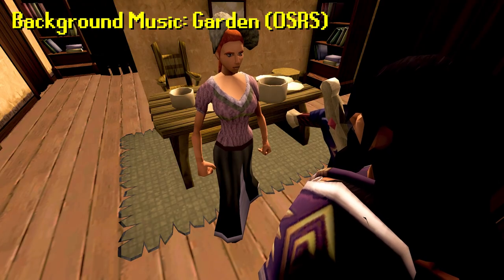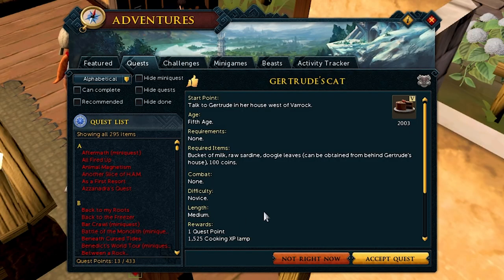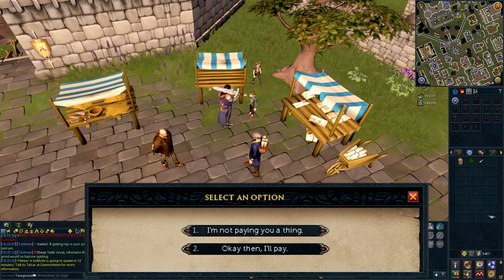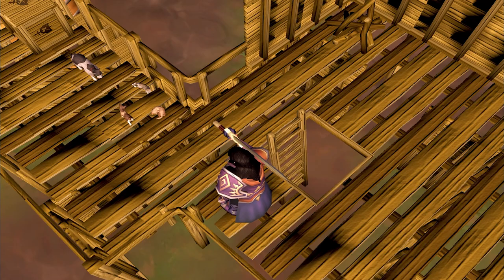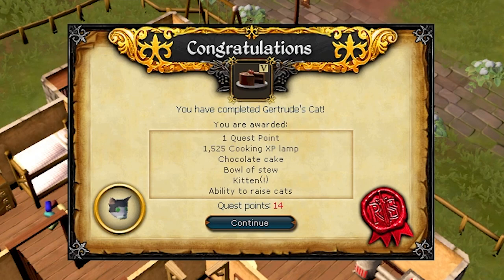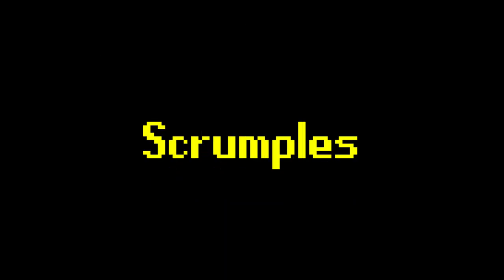Hello Gertrude. This little prick wants to make a quick buck and won't tell us where Fluffs is without being paid. Fluffs is in the lumberyard. Fluffs won't leave without her kittens, but as soon as she returns to Gertrude the woman just gives away Fluffs' kittens. Not cool, Gertz. Not cool. But thanks. I shall call you... Scrumples. Yeah, Scrumples.